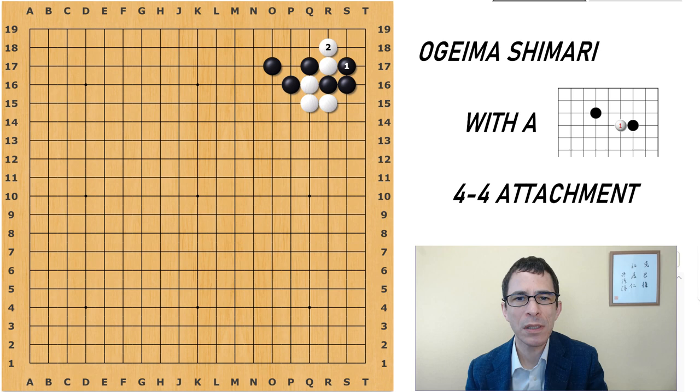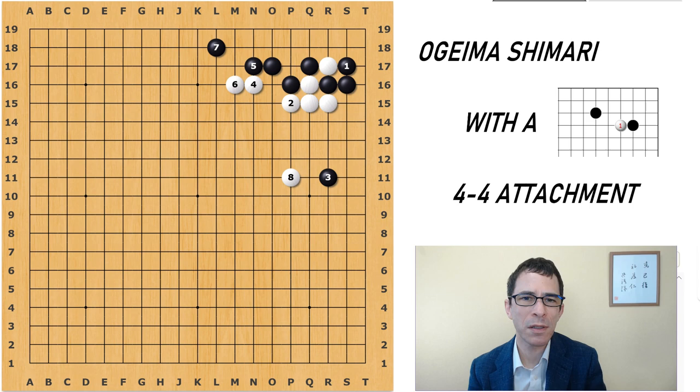Once Black has started with this sequence, Black's probably going to continue this way, and then White can curl around. At any point, White is threatening to extend at A. If Black plays away, White can press at four, and because of the weakness in the corner, Black probably has to answer twice like this. White can get a nice position in the center of the board. Black is taking the territory in this variation, and White is reinforcing the group — it's a move White will want to play in an area where Black has the local advantage.